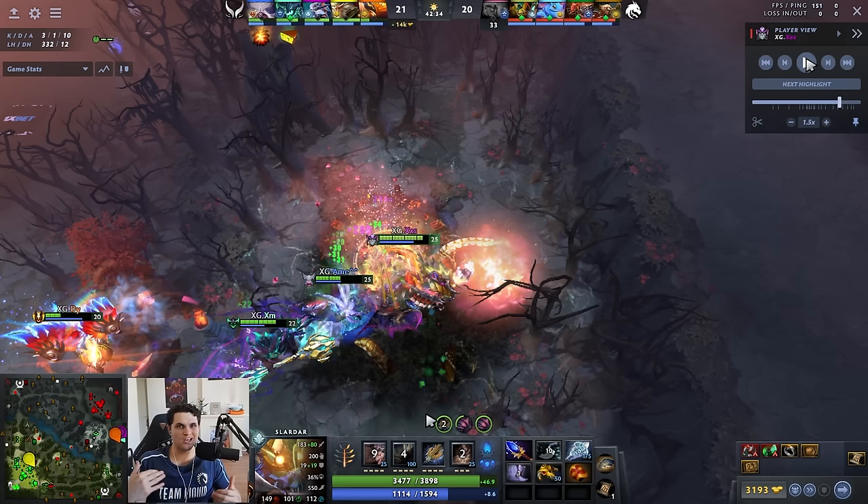My new favorite build, pioneered by XSS but taken to a whole new level, is Blink, Wind Waker, Shard, Octarine Core. You might need BKB, you might get Aghs, or go other save utility items like Sheep, Lotus Orb — anything that plays for long fights and disables the opponent's ability to burst you while saving your teammates. The one stipulation: it's not a great Slardar game if they prevent you from right-clicking AND you don't have a guy meant to do damage — like OD, TA, or PA. Almost any lineup has at least one damage dealer, but be careful if your team traditionally doesn't do much damage.